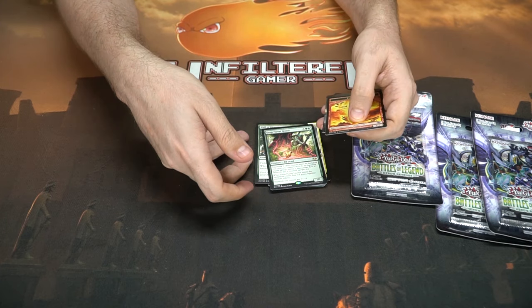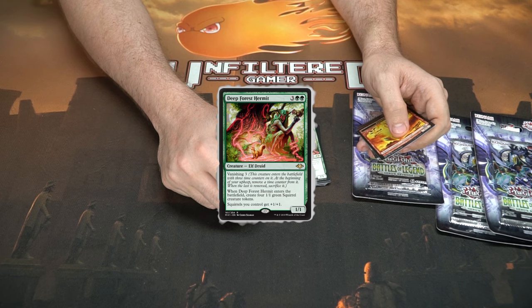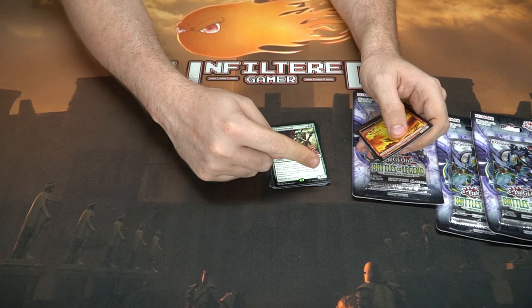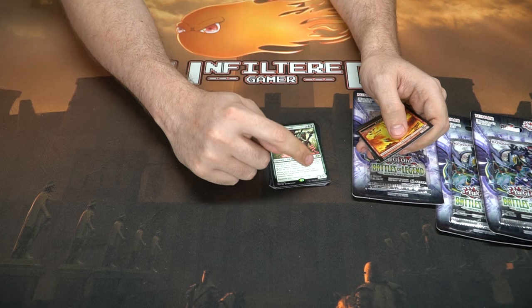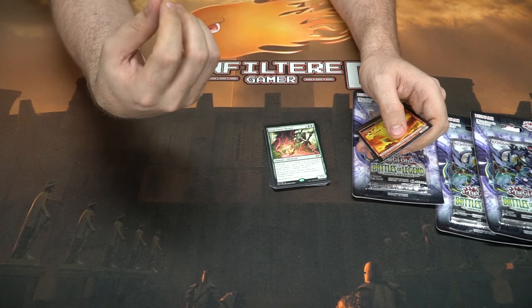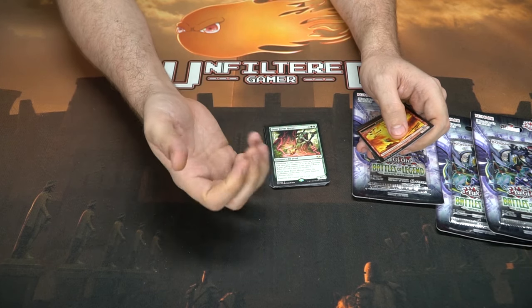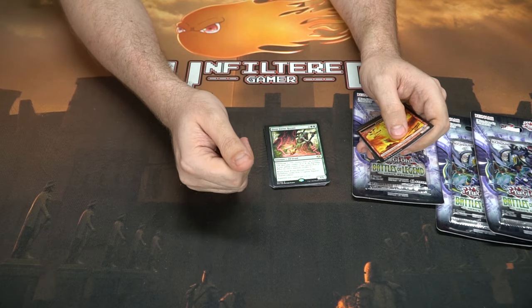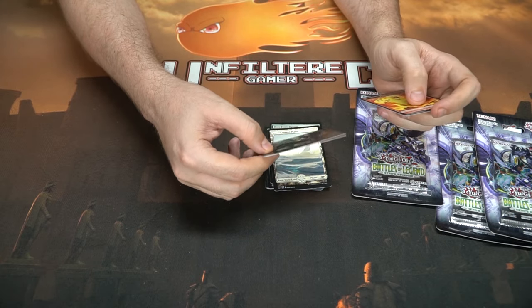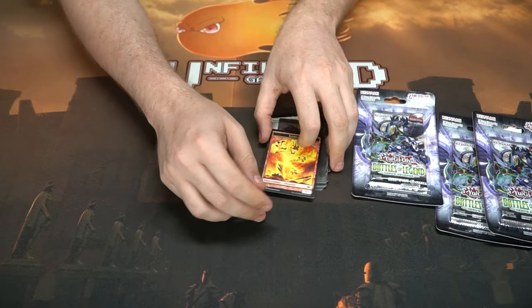No rare sliver unfortunately. Deep Forest Hermit — five mana, vanishing three: this creature enters with three time counters, at the beginning of your upkeep remove a time counter, and when the last one is removed you sacrifice it. But when it enters the battlefield create four one-one squirrel tokens, and squirrels you control get plus one plus one. So you get him plus four two-two squirrels until he dies, but you keep the squirrels. You could flash this in, I guess — some kind of squirrel deck. And that creature there is a Masticore.